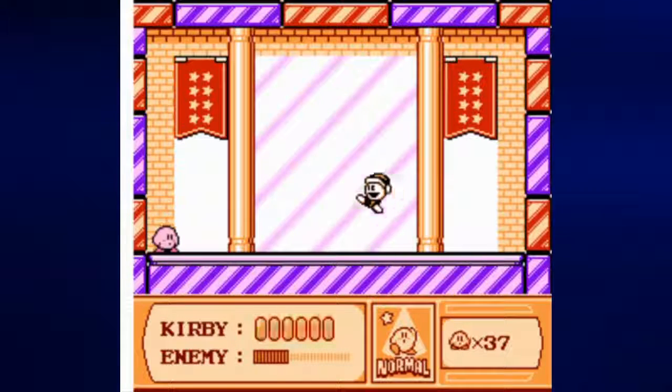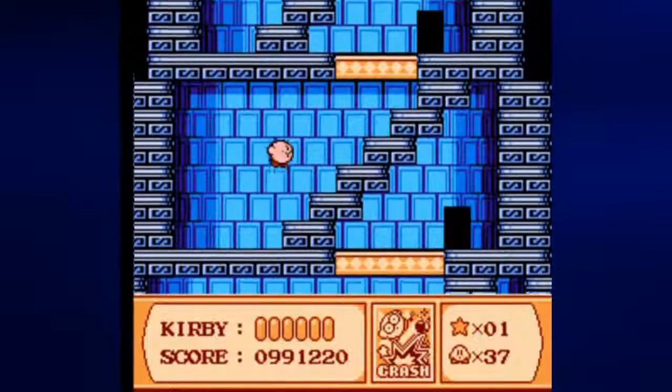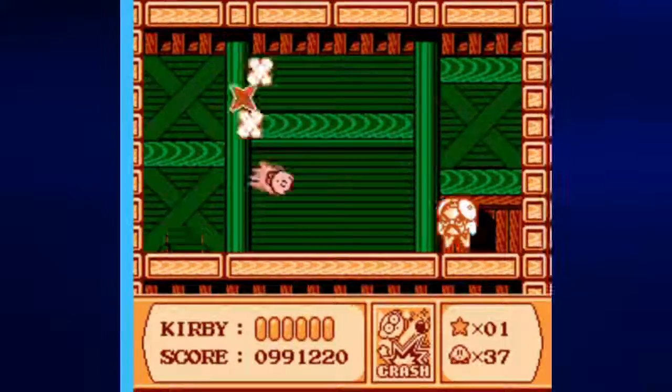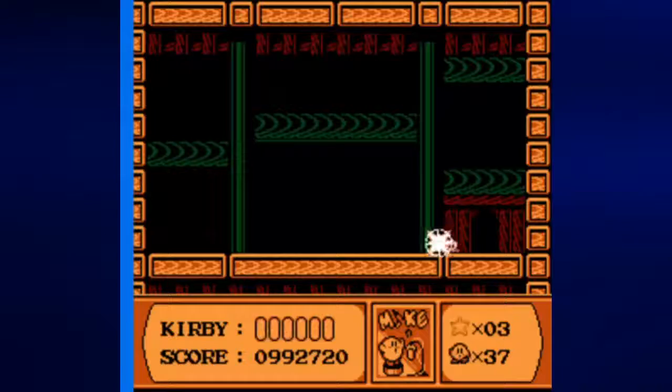First enemy - Poppy Brothers Senior. We've dealt with him so many times. When I beat him though, I want to get Crash. I definitely want to get the Crash ability from him because it will make the second battle much easier. Just float up to the next door. Use Crash and we'll take care of the alarm clock mini boss. I'm going to go ahead and take his ability too.